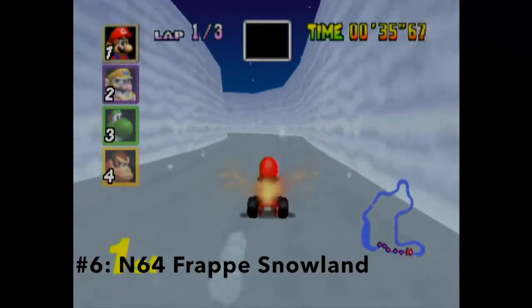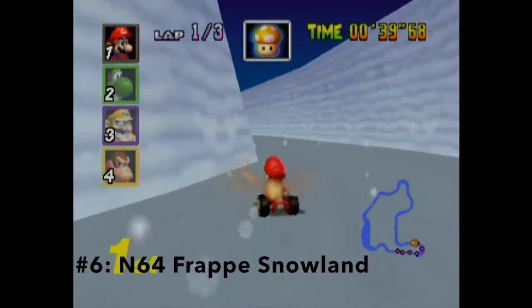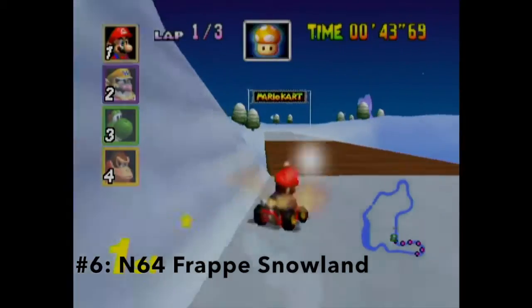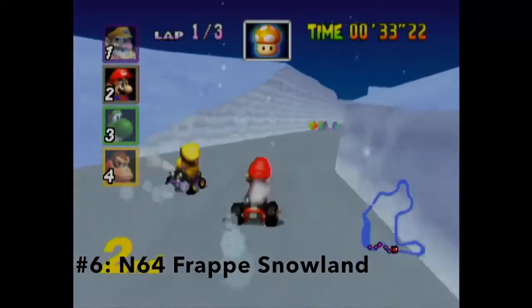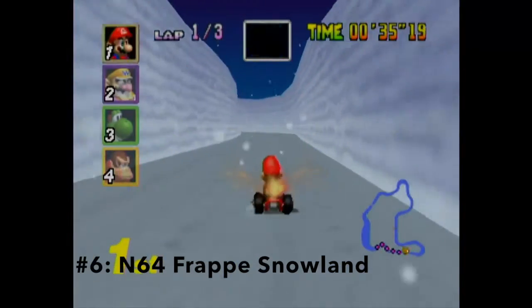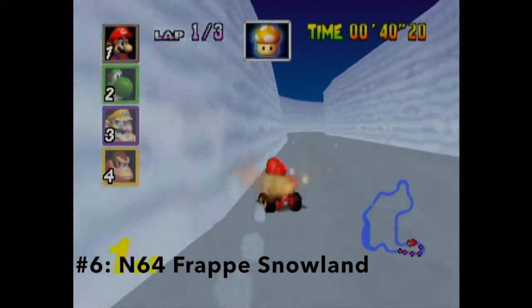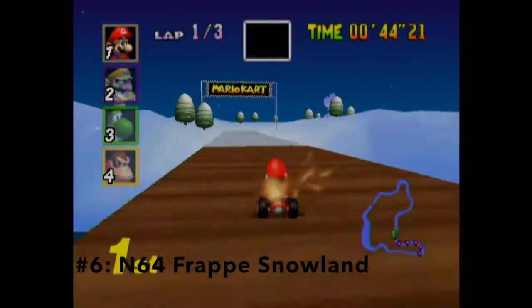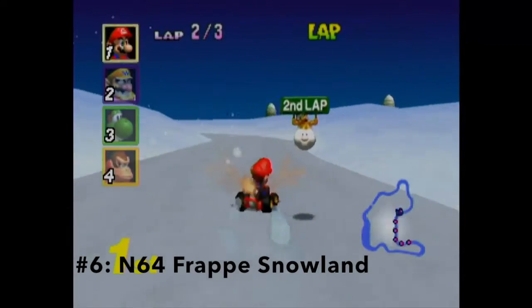You would actually have to be not very good at the game to run into a snowman, especially since Mario Kart 64 and DS's controls are pretty solid. As for the rest of the course, the part where you drive through the ice valley is really nice — it gives you a calm attitude, and it's fun to drive through, especially when you're in first place. It's also a neat area to throw Bob-ombs, because there's not much room to escape.